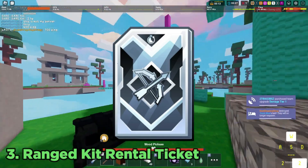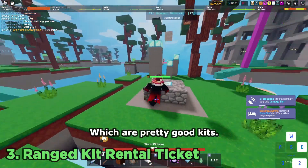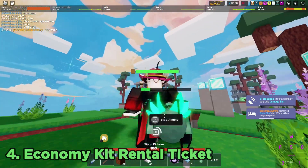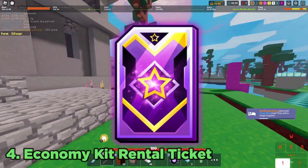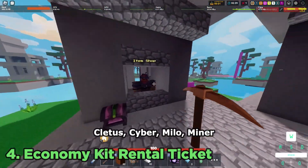At number three we have ranged kit rental tickets. You can get Zeno, Archer, Lila and Vanessa, which are pretty good kits. At number four we have economic kit rental tickets. You can get four different kits which are Cletus, Cyber, Milo and Miner.